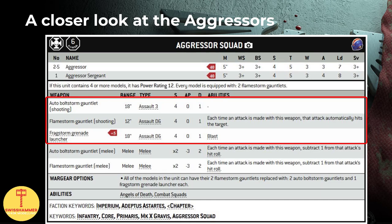For their ranged loadout, they can either be equipped with Flamestorm Gauntlets, or Boltstorm Gauntlets and a Fragstorm Grenade Launcher, with the latter adding an additional 5 points to their total cost. Overall, point per point, both loadouts are viable for their intended purposes.